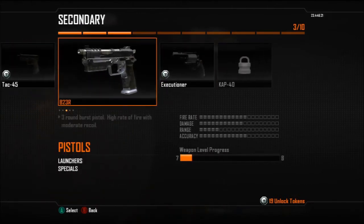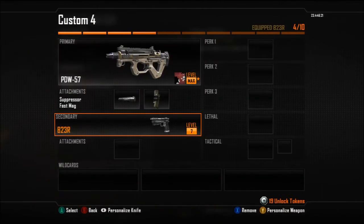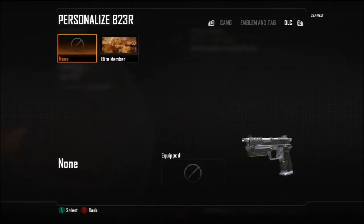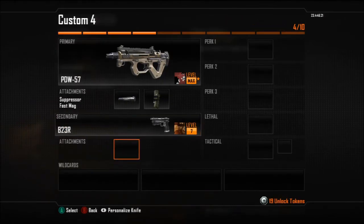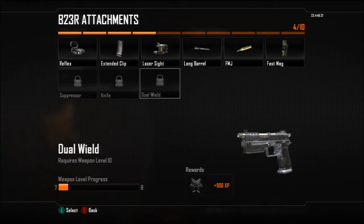This secondary is all personal preference because you may like the Five-Seven or whatever better, but I like the KAP-40. I don't have it on lock though, so the B23R with whatever camo you have. I don't have anything except that, and the attachment I would say dual wield, but I don't have it unlocked yet, so I just stick with long barrel.